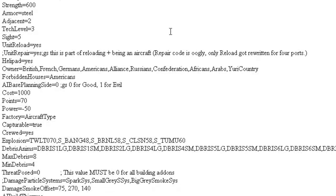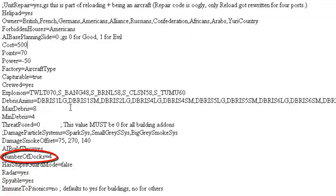What we're going to do is put a primary weapon on the Air Force Command Headquarters. But before we get to that, I want to lower the cost of it to 500, because I'm cheap like that. Also, there's a NumDocks value — let's see if changing that does anything.